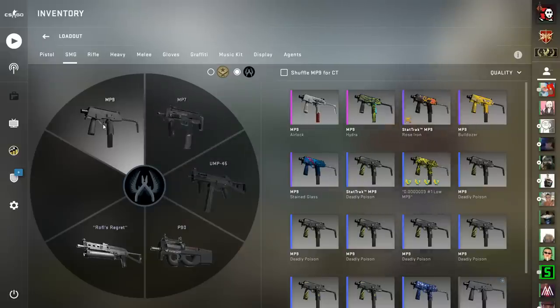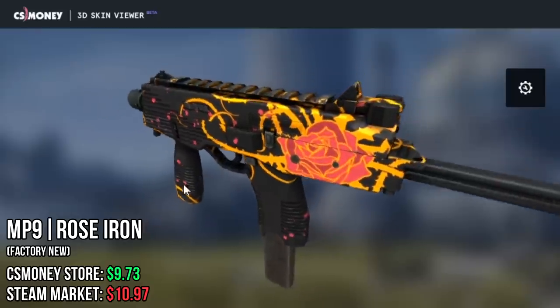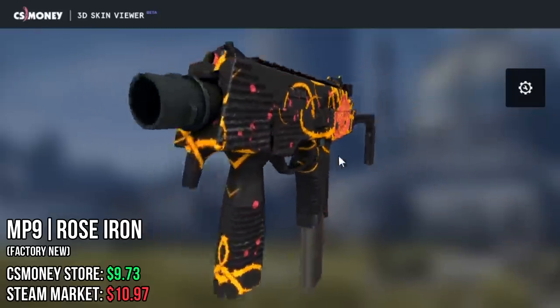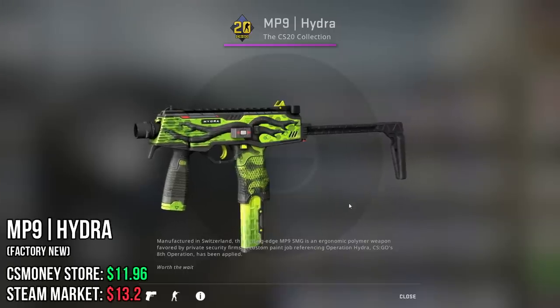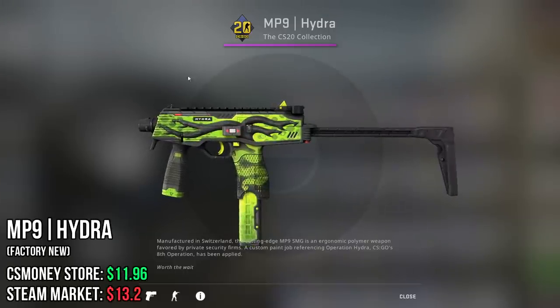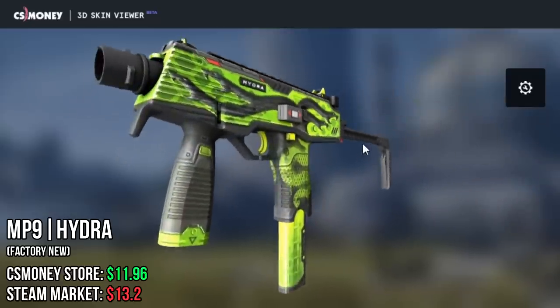After this one, we have the MP9. First one I chose is the Rose Iron, which is timeless — it's black, red, and yellow. In my opinion, a very nice OG skin. Next one is, of course, the Hydra, which I chose because of the green popping color in-game, and the fact that it's very detailed for being so cheap.